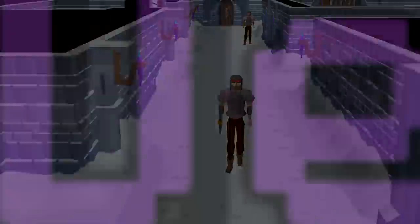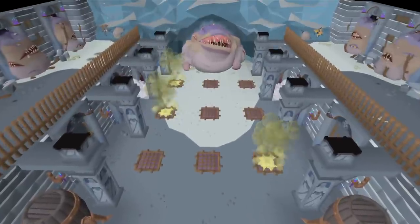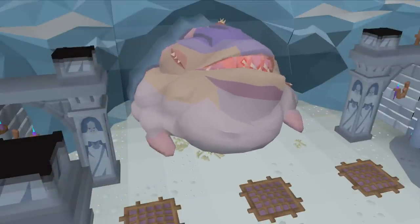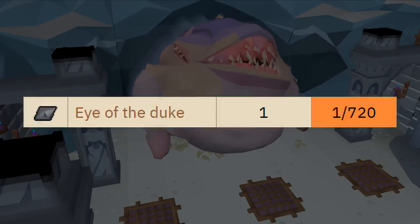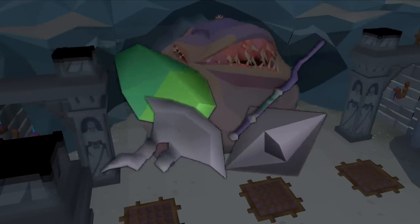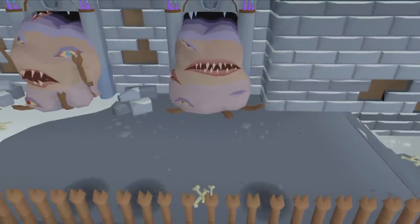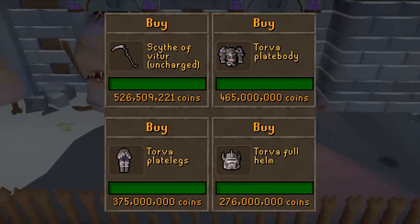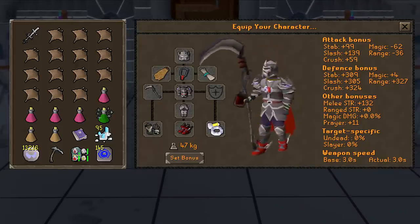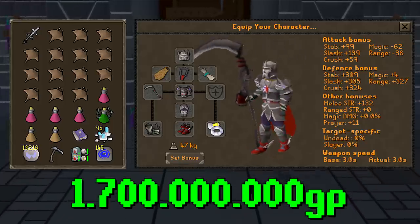Let's get into today's episode. The drop rates are finally out for the new Desert Treasure 2 bosses, and in this episode we are taking on the most handsome boss of them all, Duke Suscilus. The item we are hunting for is the Eye of the Duke at a drop rate of 1 in 720, which is one of the 4 pieces required to make the Soul Reaper Axe. The boss can only be defeated using melee, so I decided to go all out and buy full Torva and a Scythe of Vitur, making this my gear setup and inventory — which totals up to 1.7 billion GP in value.